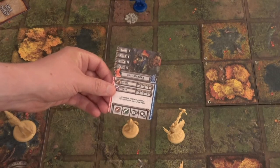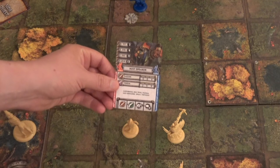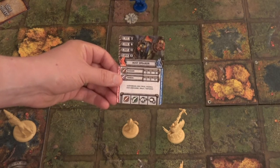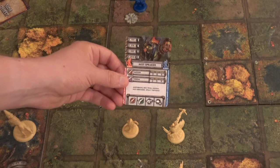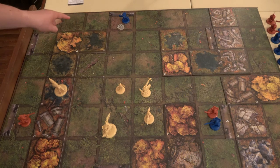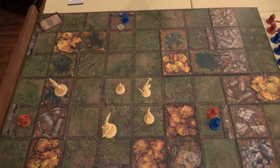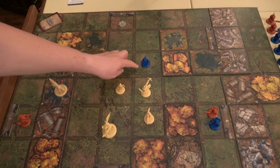For the Mistspeaker: first is melee attack — no one in current space. Then ranged attack — no one within two. Then Goad — activate a villain in this space with higher priority number — nothing there. Last is Regroup: if a friendly character is in the villain's space the villain holds; otherwise the villain charges toward the closest friendly character and drops another mist token. The closest friendly is six spaces away, so the Mistspeaker charges two spaces forward and places another mist token there.